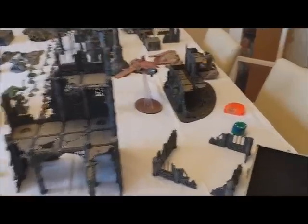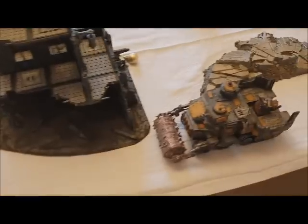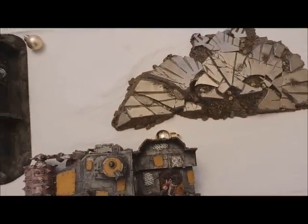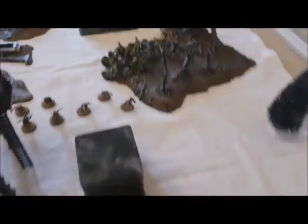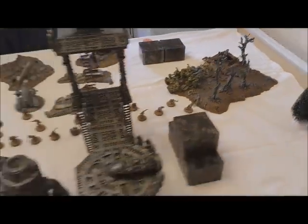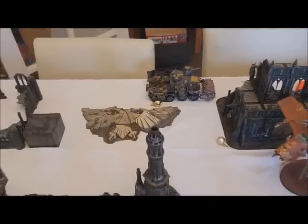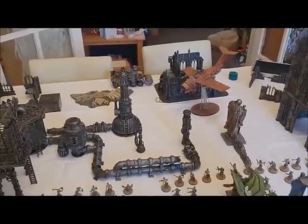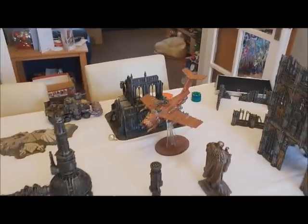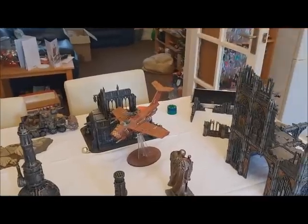End of Orks turn 1, another quick turn. The Dakkajet flew inside the front of a building, shot at the zombies and took one out. Gasgull's battle wagon backed up to claim a bauble. The cannon fired over at a target — hit but failed to wound. The other battle wagon fired into the Plague Marines with five shots but failed to hit with any of them. Nick controls a bauble and rolls a D6 on the Christmas table — result of 5 means: gain a victory point! The first victory point of the day goes to the Orks.